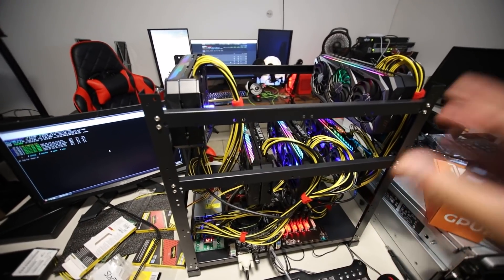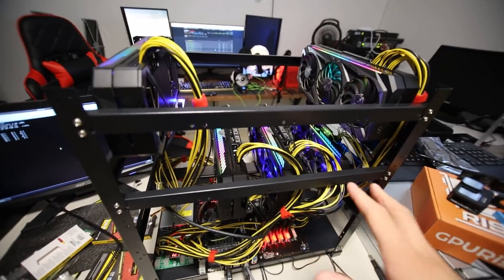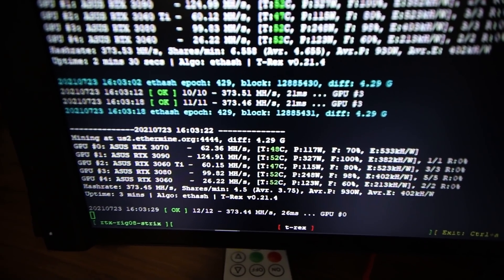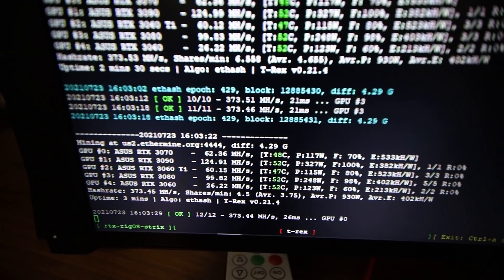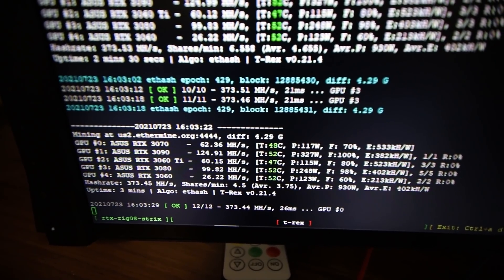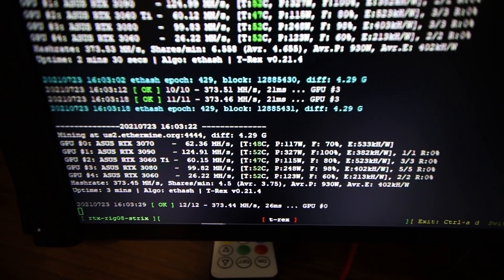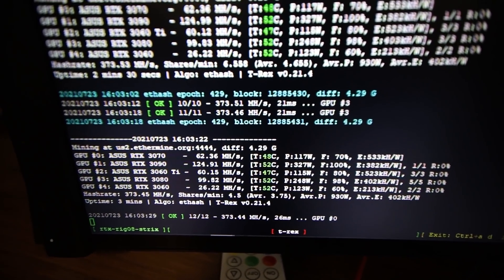The mining rig is up and I want to start hashing. Let's start with Ethereum on this rig. There is the Ethereum hash rate for all of these cards. Getting about 62 on the 3070. The 3090 is getting 124, almost 125 mega hash. 60 mega hash on the 3060 Ti. The 3080 is getting almost 100 mega hash. And the 3060 is the lone wolf here at 26 mega hash.